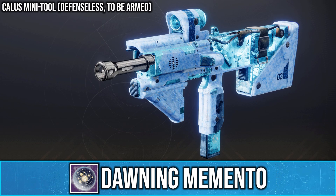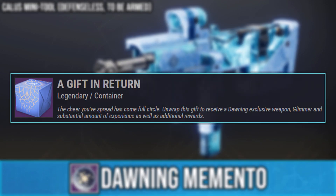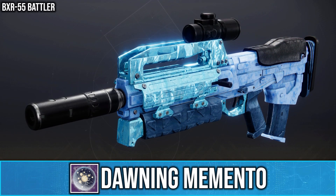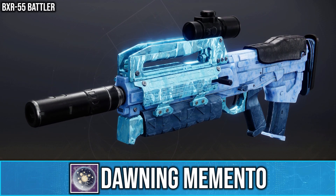If you want to get more mementos, you need to open Gifts in Return, which have a chance to drop when delivering treats. The mementos from these gifts are not guaranteed, as they also have a chance to drop.